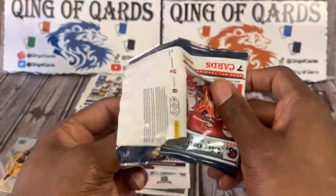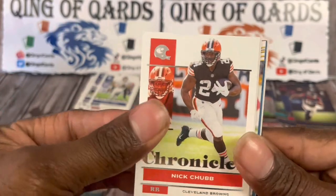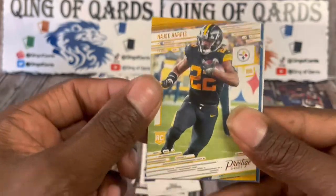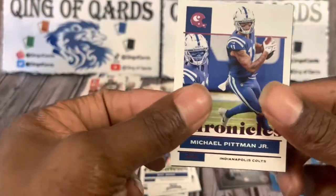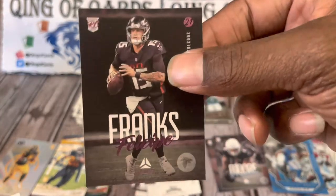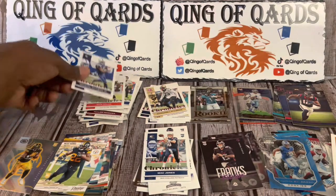I'm not upset with these blaster boxes. Yes, I overpaid because I got them from Walmart, but not that upset. Starting off with Danny Dimes or Danny Pennies — Daniel Jones — Nick Chubb, Mac Jones, Najee Harris Prestige. We got Amon-Ra St. Brown Playoff Momentum, Michael Pittman Jr. pink Chronicles, and we're going to finish it off with Felipe Franks pink Luminance. All in all, I'm not upset with these packs.